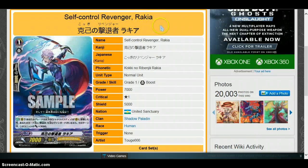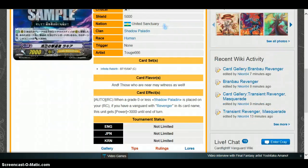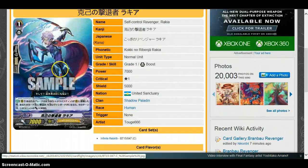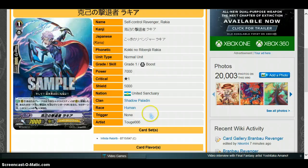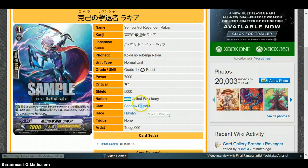Then there's Self-Control Revenger Rakia — grade 1, 7k. It's the same concept as Rukia, but requires a grade 0 to be placed instead. I would not play this card because needing a grade 0 call is very difficult to set up consistently. There's the Dark Side Trumpeteer combo, but I don't think it's really viable with this card — it's not worth it. I probably would not play this because there are better 7k Revengers than this card.